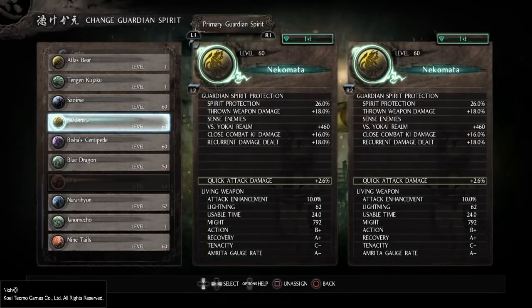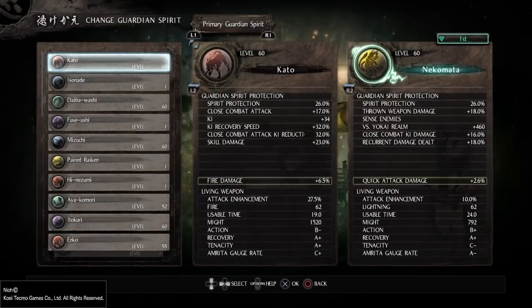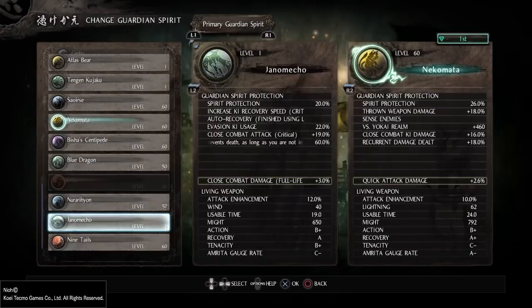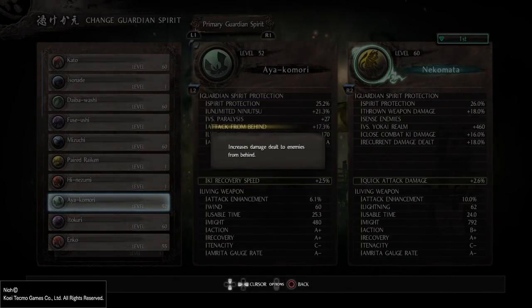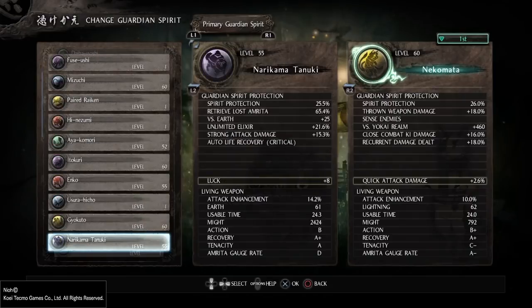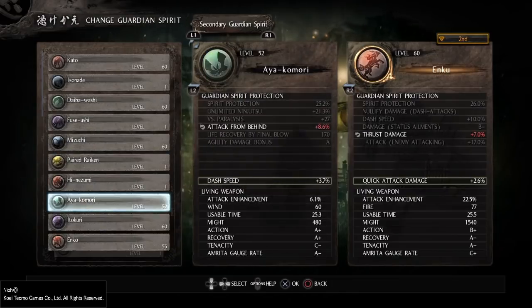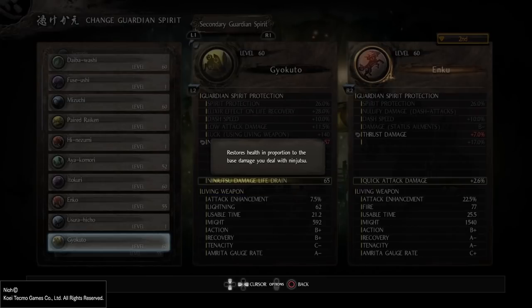There are a few more variations you can use for the guardian spirit. Before I got the DLC, I had Aikomori — it gives unlimited ninjutsu, attack from behind, and agility damage bonus, so it was pretty good. The second I chose was Kayakuto, because it was giving me lots of ninjutsu power, and when you use it as a second guardian spirit, it gives you induced damage lifetrain — not the best thing, but still okay.